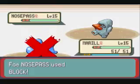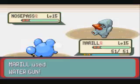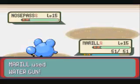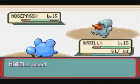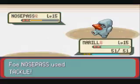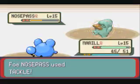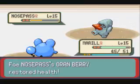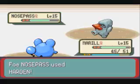Here with Nosepass — it has an evolved form, at least in a later generation. But for now it's actually a pretty strong opponent, and it gets annoying very fast because its defense stat is very high. Like other rock types, it has good defense and special defense stats, and it had a Berry.